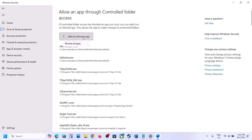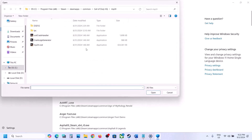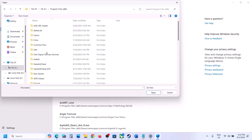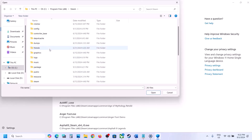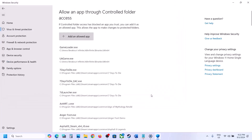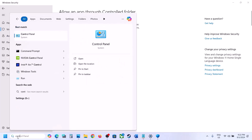Click on 'Add an allowed app,' then click on 'Browse all apps.' It will take you to the game installation folder. Go to C drive, open Program Files, open the Steam folder, open the SteamApps folder, open the Common folder, then open the game folder. Select the EXE file and click Open.